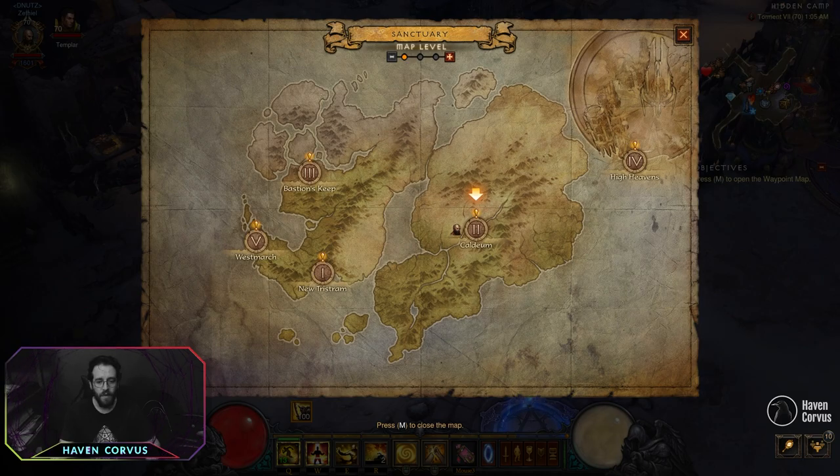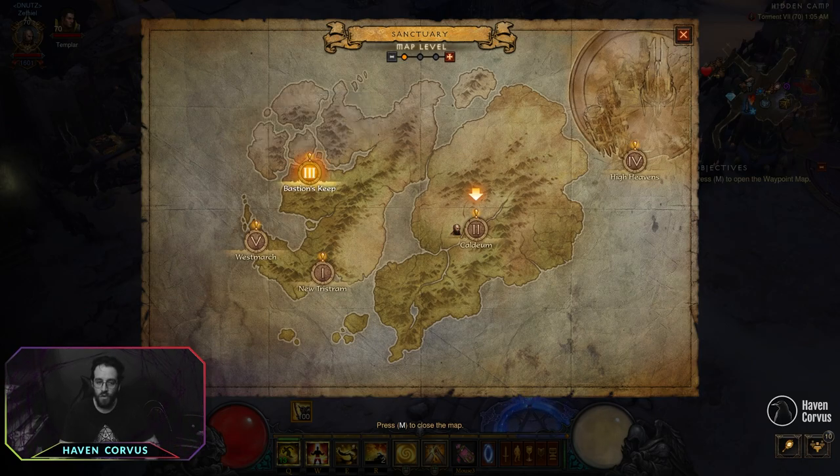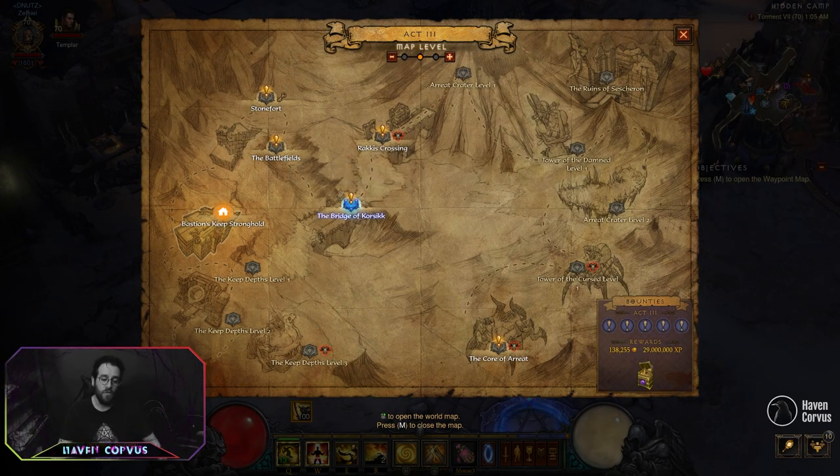Then Act 2 — Ancient Waterway. You want the East and West Passages, both levels on each. After that, go to Act 3. You want to go to the Bridge of Korsikk. In this case, clear the Caverns of Frost — find the cave. If you find the Ice Caves, teleport. If you are confident you are moving fast, move to the Crater level 1.